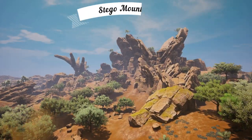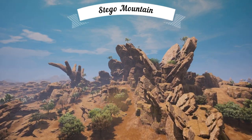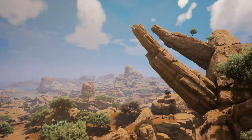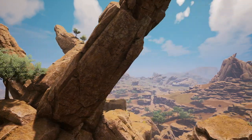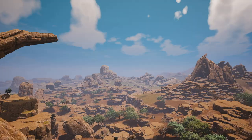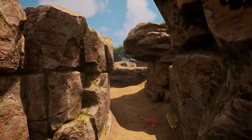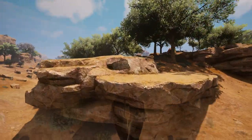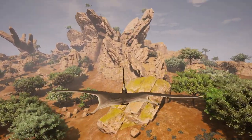Stego Mountain is easily the most unique location on the entire map. The creators of this map sure had a fun time making this mountain range, and they have done an absolutely fantastic job at personifying a ton of rocks and trees to look like a stegosaurus. It's honestly so cool.